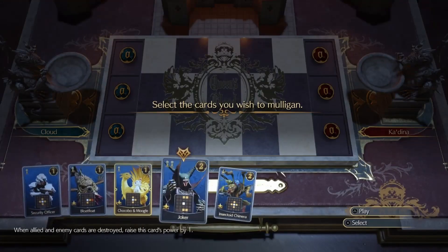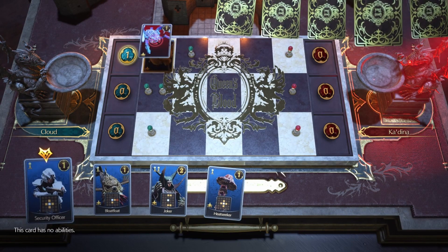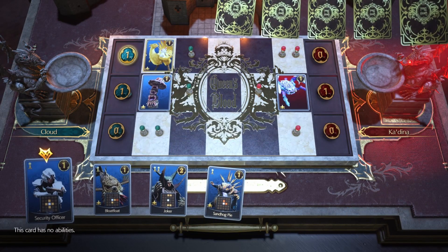In this game we get the Chocobo and a Joker right off the bat, which is massive for setup. This game is a bit closer than the other one because she does get a Chocobo down and starts ramping up some of her cards, which I had to fight a little bit. But it was cool.